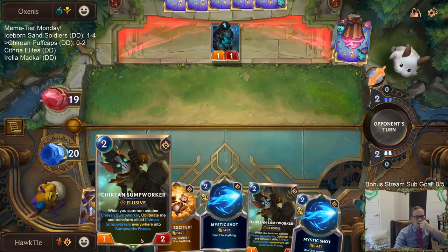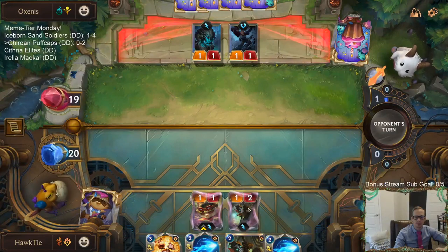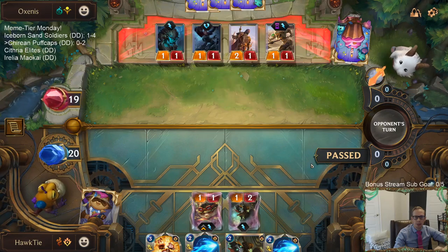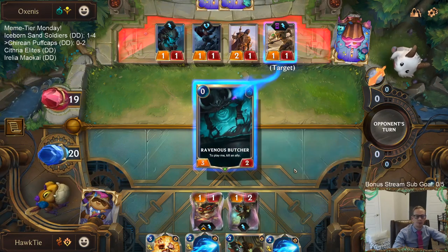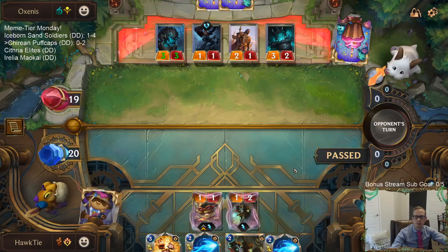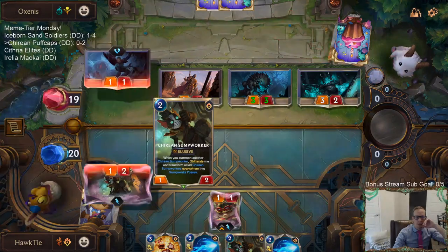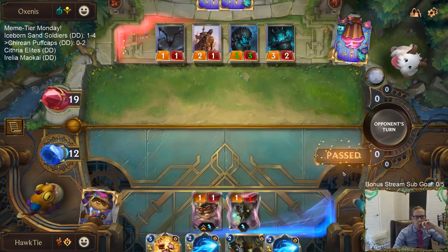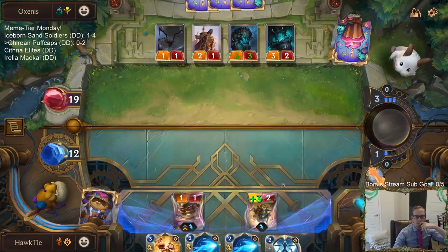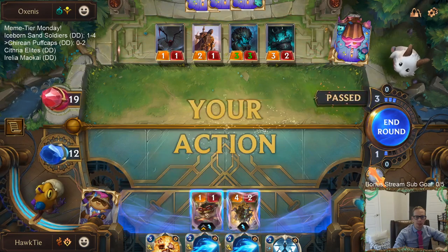This is a great-looking hand - I really couldn't ask for a much better hand than this. Unfortunately the Sand Soldier dies and turns the Bark Beast into a three-three, but the Sump Worker gets a free block. Being a one-one instead of a one-two is no big deal. We have the attack token on turn one and turn three - attacking with the Posse on turn three, we can't really ask for a better hand.